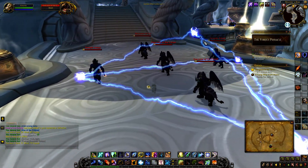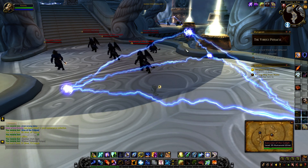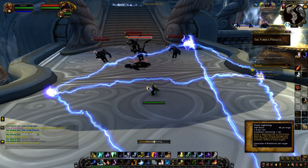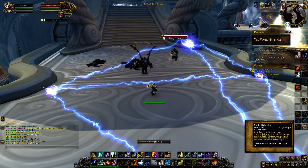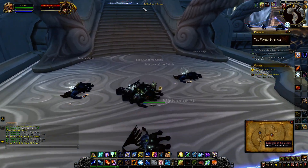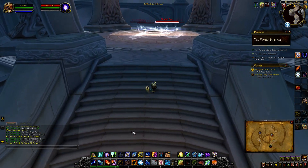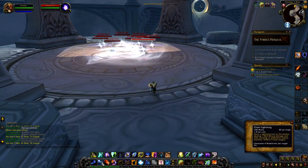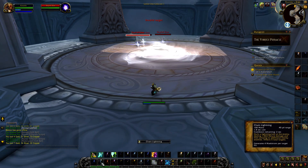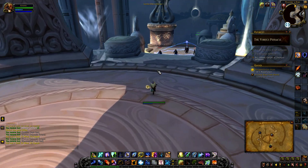This triangle of lightning energy is a grounding field. Basically if anyone outside it is targeting you with spells, it gets redirected and you won't get hit. The real threat I think are the Skyfall Stars - you need to DPS them fast or they'll start lighting up your group. They spread out and bombard you with arcane damage, which is rough.